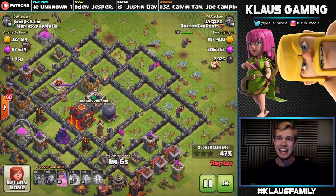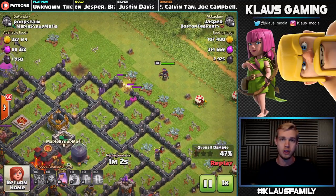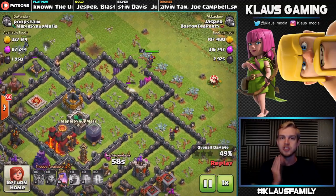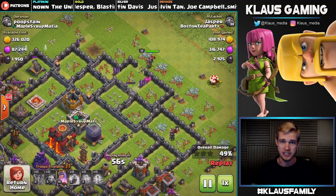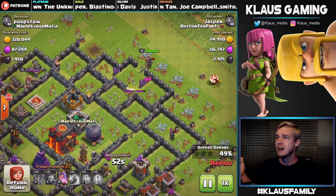These are low-level walls — this is a Town Hall 10 hanging out with level 8 walls, which is terrible. So this Queen's gonna bite through them very easily, burn through them and go directly at the storage, and we're gonna get a ton of Dark Elixir. What's up with this name — Poop Stain?